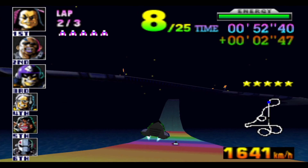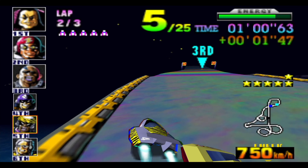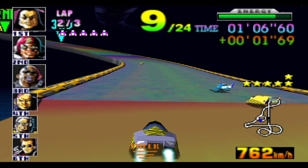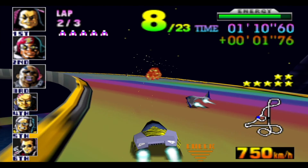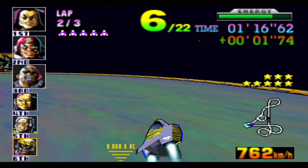Let's use this ramp in order to high-speed ourselves into a couple of racers, hopefully. Missed them all. However, there's still plenty of people in front of us. Also behind us. There goes Billy. And John. James is a little bit too risky, so let's leave him alone.